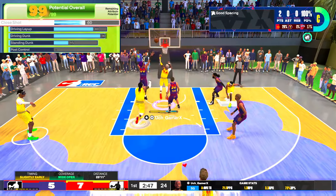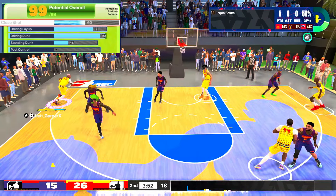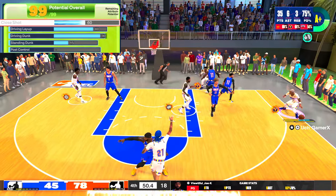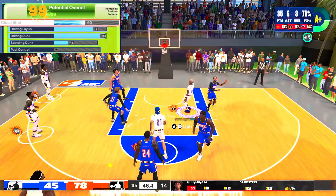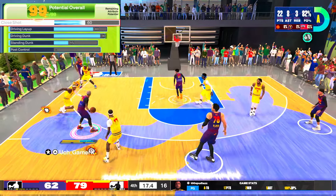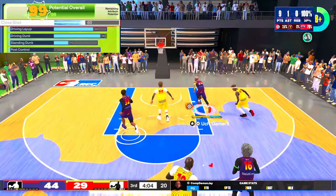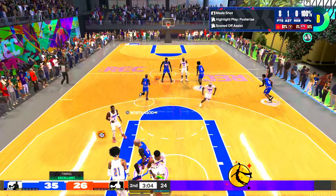If I'm not properly boxed out I will get a put-back animation — guaranteed. Although I didn't want to rely on layups mainly, I still went with 80, which gives me Hall of Fame Pro Touch, Gold Scooper, Gold Float, Silver Whistle, and Gold Giant Slayer. I can finish at the rim without any issues. My standing dunk is at 45 just to get some basic standing dunk packages.